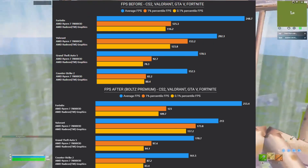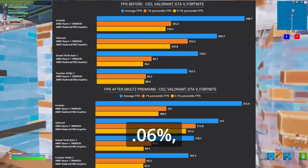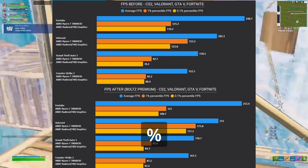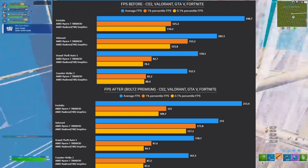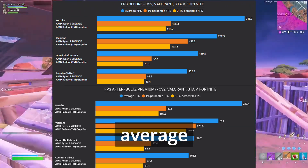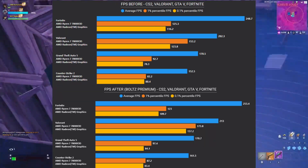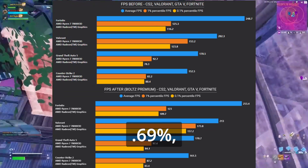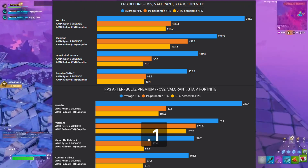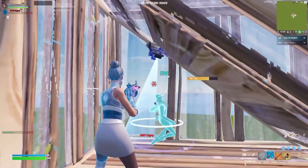GTA V: average FPS plus 0.12%, 1% percentile FPS plus 5.06%, 0.1% percentile FPS plus 7.32%. Counter-Strike 2: average FPS plus 5.9%, 1% percentile FPS plus 4.69%, 0.1% percentile FPS plus 3.73%.